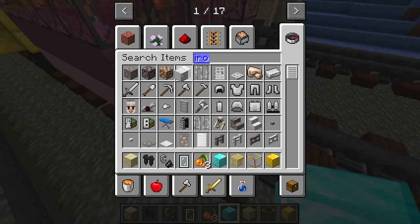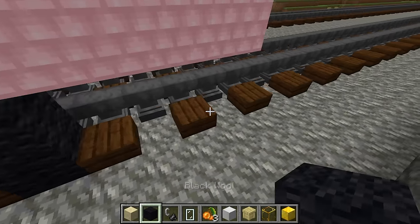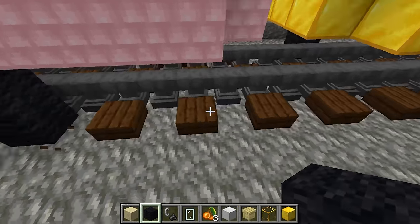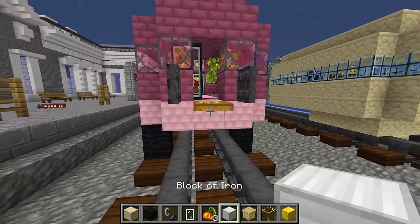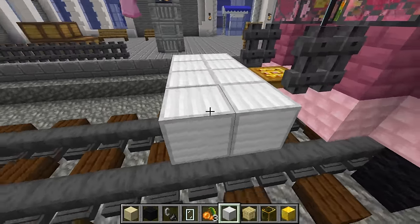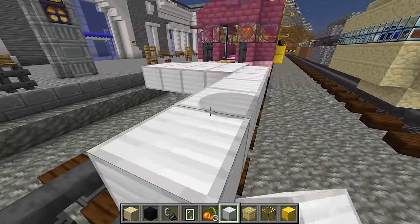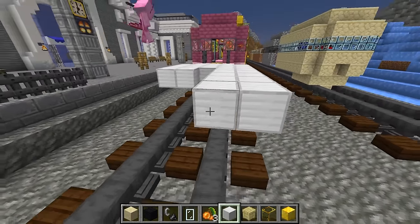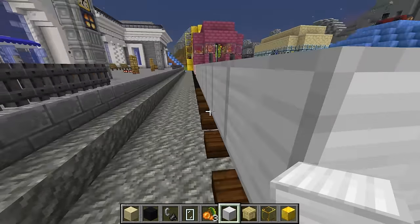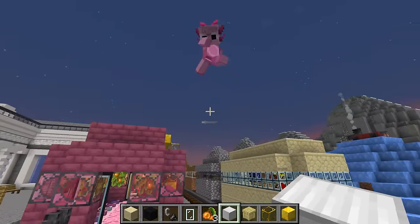How about we work on the next train car instead, Axie — maybe we can take our mind off all that scary stuff and build something really cool. I think we should build this next one out of iron blocks. You know what I think we should do on this one, Axie? I think we should turn this train car into a portable McDonald's so that we can get food anytime we want!